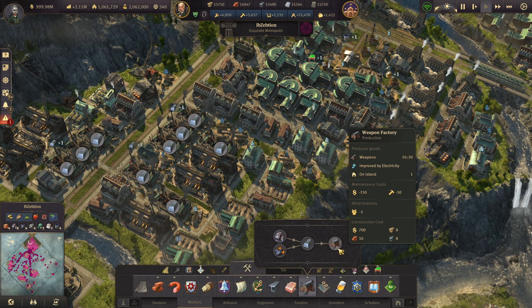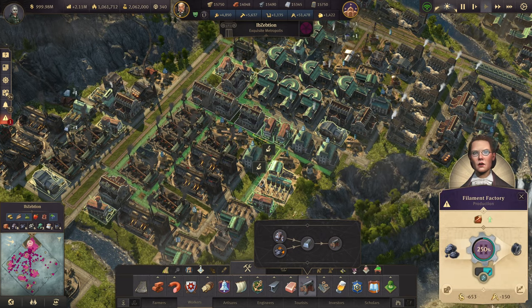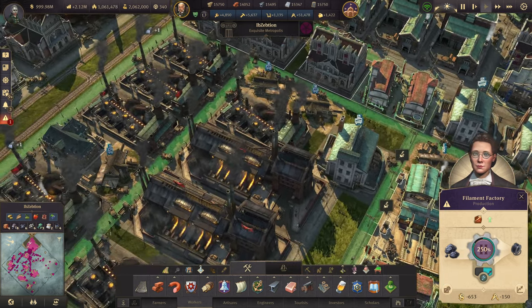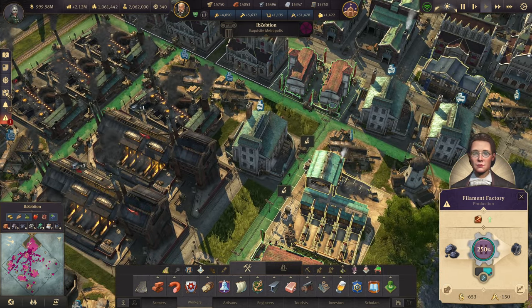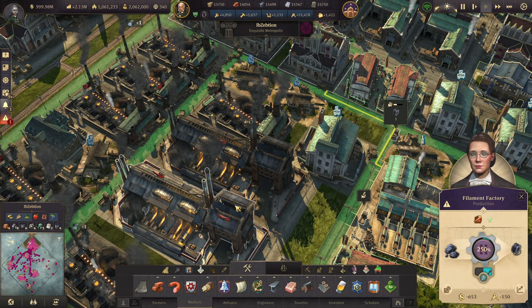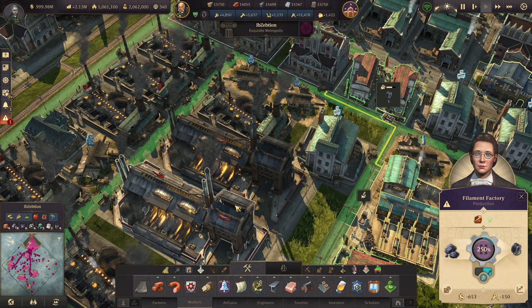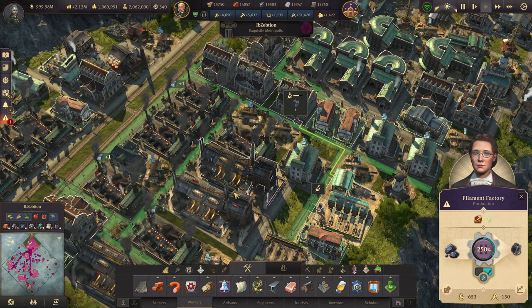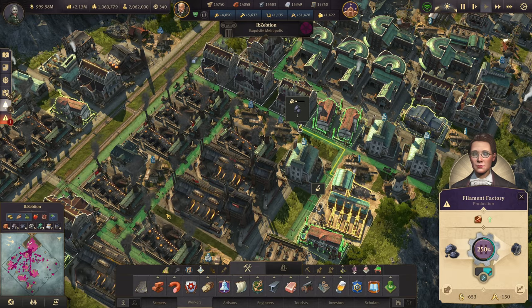In short, anything that says negative attractiveness when you highlight the building, or that produces black smoke — not white or gray smoke, but black smoke — is producing pollution and counts as a heavy industry.